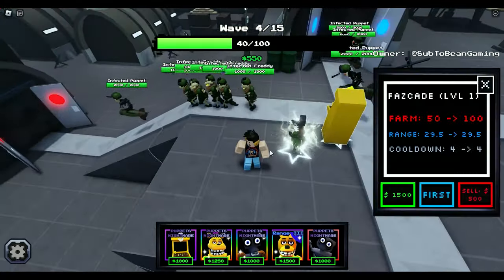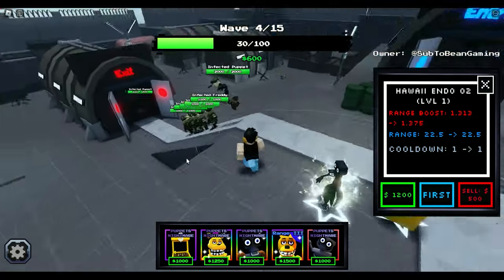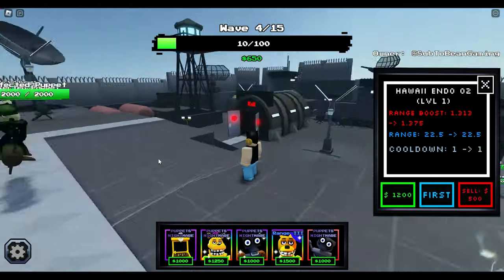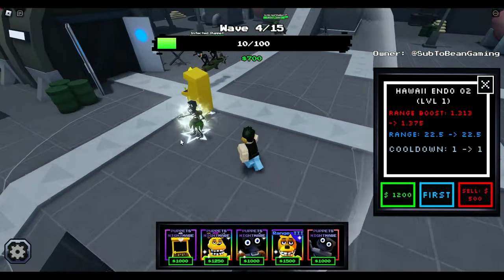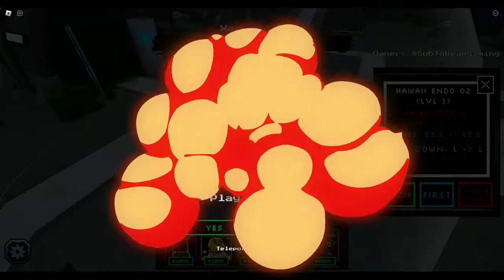Hawaii Endo — let's place him down so we can get a range boost. Look at that range: 22.5. But I think there's a glitch going on because the Fascade is not doing any damage whatsoever. Yeah, there's some kind of bug here — I'm going to have to let Hyper know that the Fascade is bugged. This isn't good. We're going to have to restart this map because something is wrong. We'll play it again.